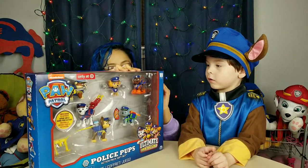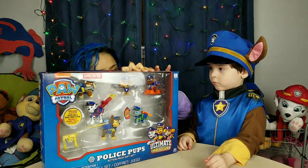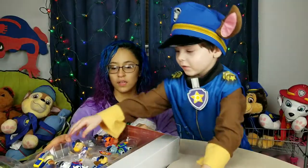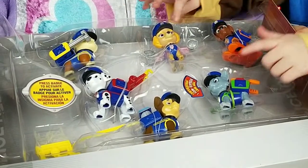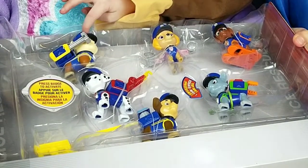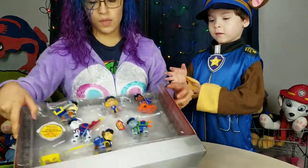So let's open them to see what exactly they have — each one has little special features. So which pups do you get? Tell me the name, Erin. Rocky, Skye, Chase, Marshall, and Zuma. Very good! You know them all, huh?